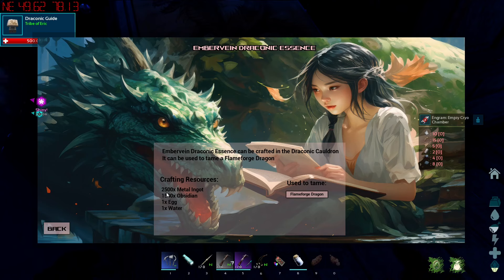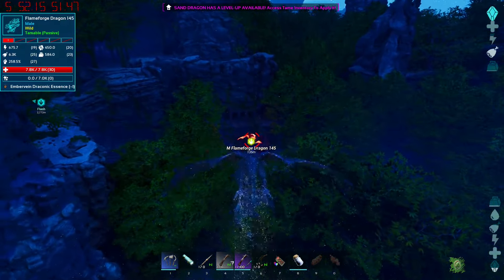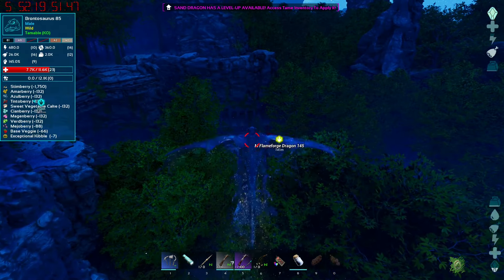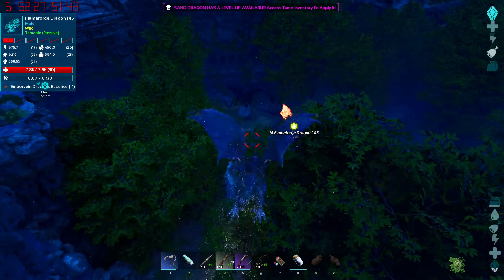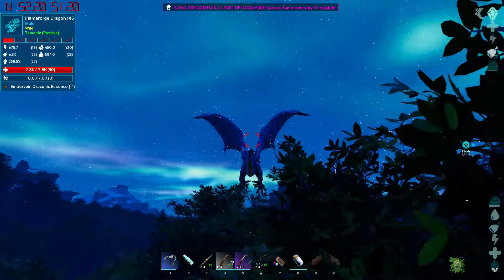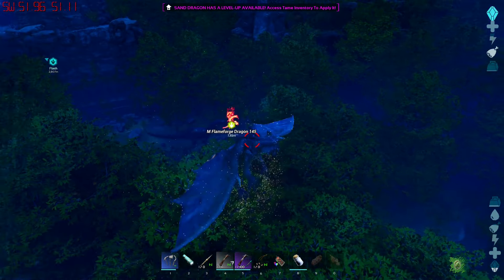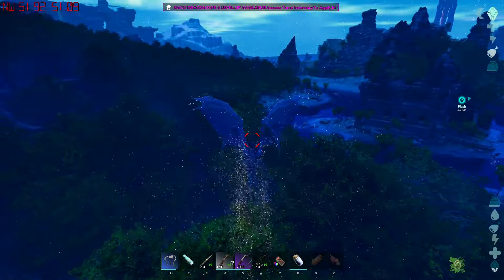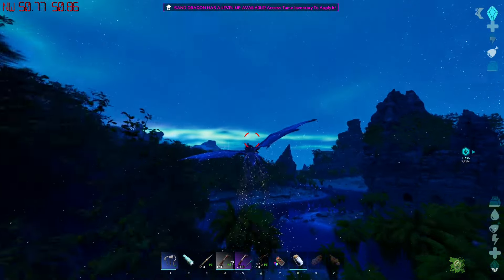There's a 145 flameforge dragon on the map and it requires 2500 metal and gets 1500 obsidian, an egg, and some water. I wonder how much torpor they have because maybe we could tame it. Only 23 points into weight but 30 into health - and it has 7000 torpor, so about half that of a rex. We'll see. Should we take him out with an anky first? But I'm going to go get a beals of buffo right now, that's the game plan.